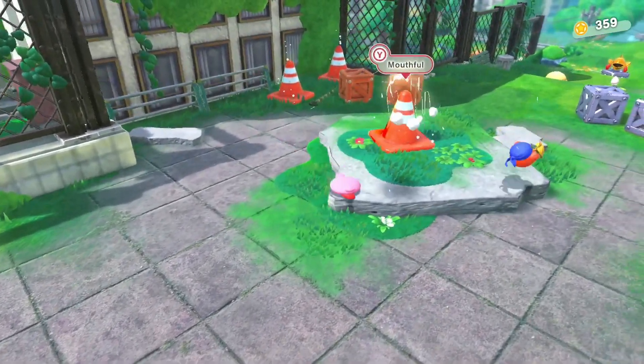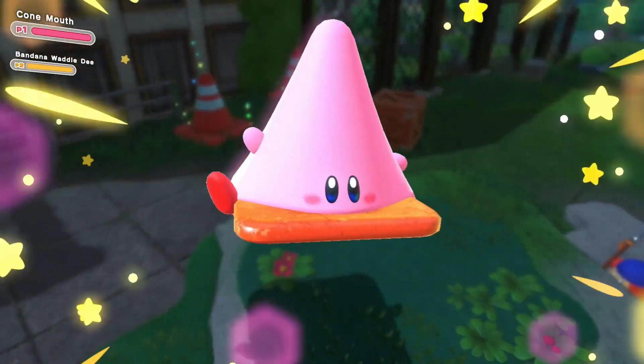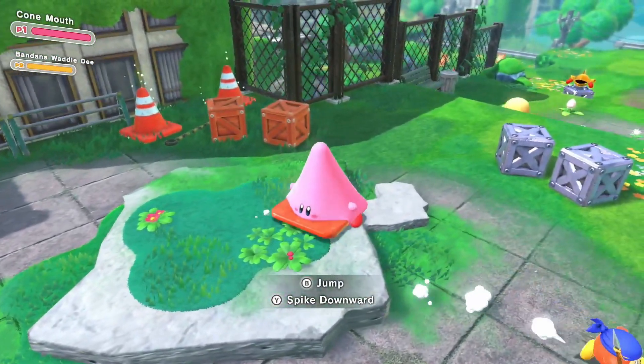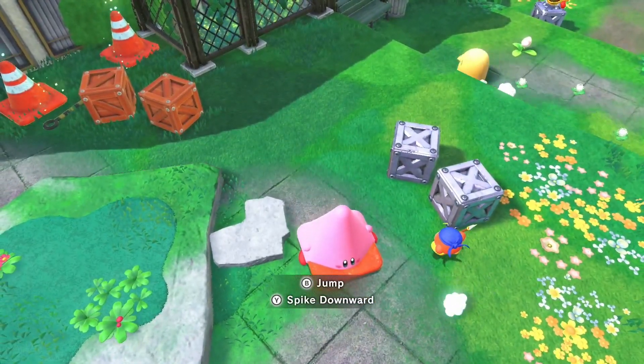Look, it's a cone. You should eat it — that'd be funny. Look, your traffic cone, Kirby! You can stop traffic now. Alright — jump and spike onto things that look like they're not breakable, like these blocks.